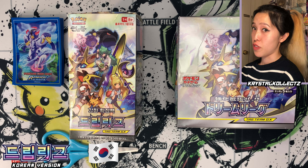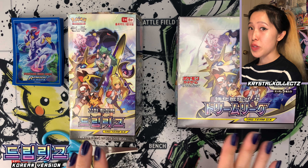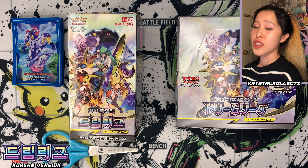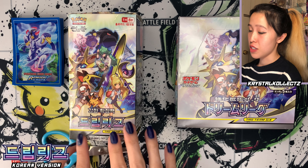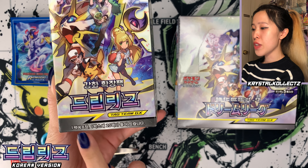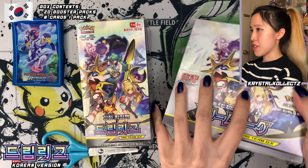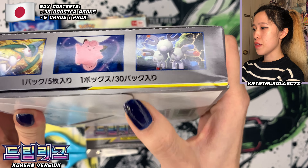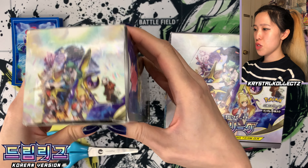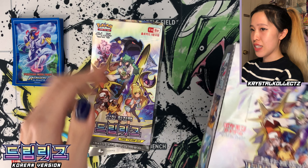I have the Korean booster box of Dreamleague in front of me, and also the Japanese box just to show a comparison. From the get-go, you can see they have the same pack art — it's the same set. In English, this is part of Cosmic Eclipse; the two other sets are Alto Genesis and Remix Bout. There's actually a big difference: the Korean version has 8 cards per pack and 20 packs per booster box, whereas the Japanese version has 5 cards per pack and 30 packs per booster box. Also, the Korean booster box stands up vertically whereas the Japanese version is horizontal.